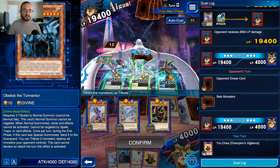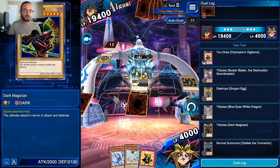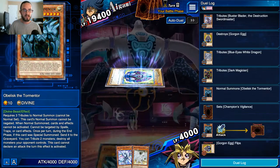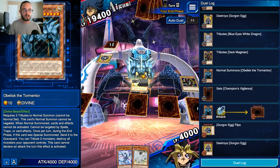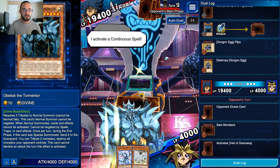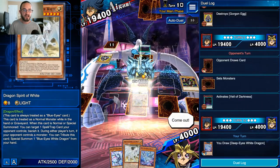I can summon Obelisk the Tormentor by sacrificing all three of these monsters, and hopefully attack my opponent directly to deal 20,000 life points worth of damage - 20,000 because he deals five times damage. I made a deck during the last season of this event where I used a lot of cards that gave my monsters piercing - it gives my monsters the ability to deal the difference between attack and defense points as damage to my opponent's life points.